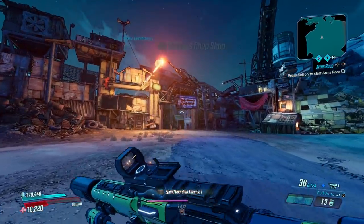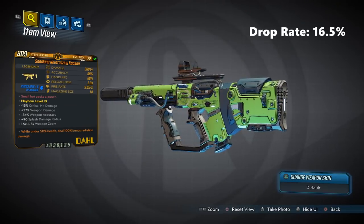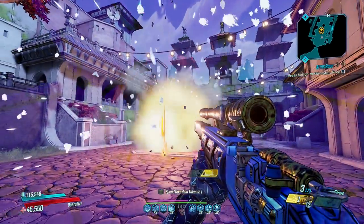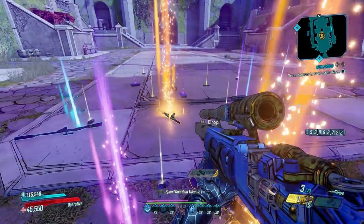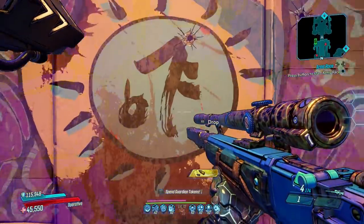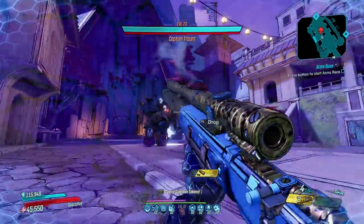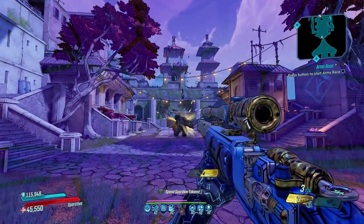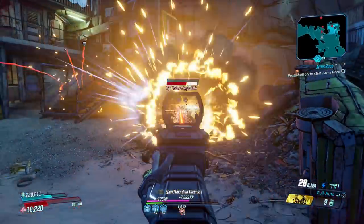We open this countdown with the Calcine, a Dahl SMG that can come in all elements. It drops 16.5% of the time from Captain Traunt at the end of Athenas, but only if you're on Mayhem 6 or higher. Captain Traunt is one of the easiest boss fights in the game, best fought with shock or radiation weaponry, and is unlocked early in the story, leaving him open to farm for everyone after raising your Mayhem levels.